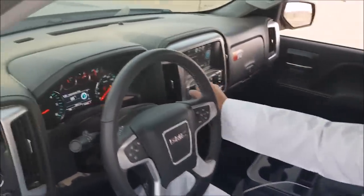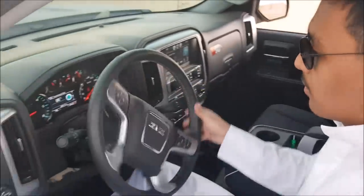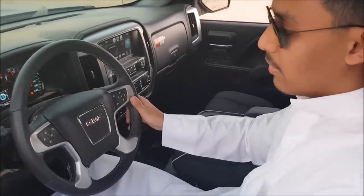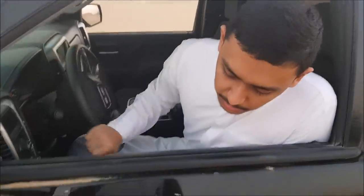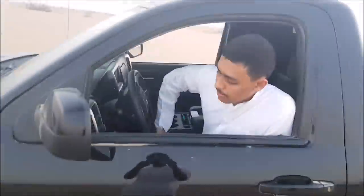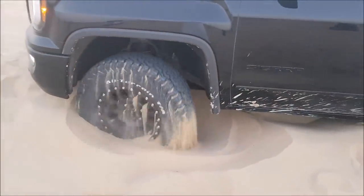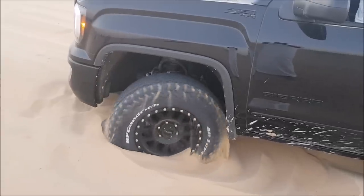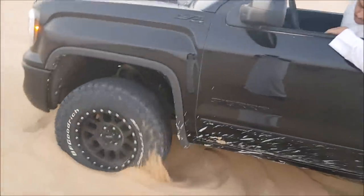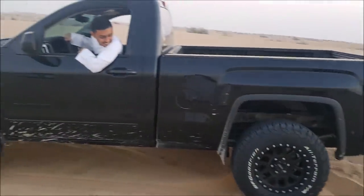Second, put it in first gear. The basic steps are turning the steering wheel left and right, and keep your RPM at around 1000 to 1500 — the tires must be moving really slow. Remember to keep your RPM in the low range. Keep turning the steering wheel left and right slowly.